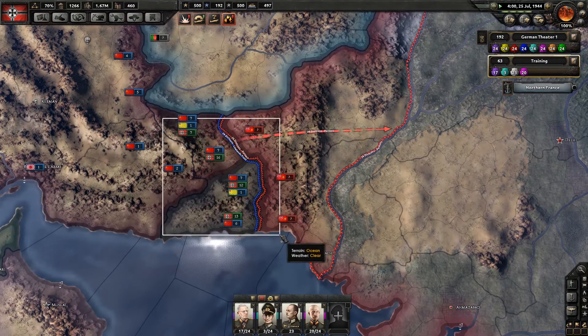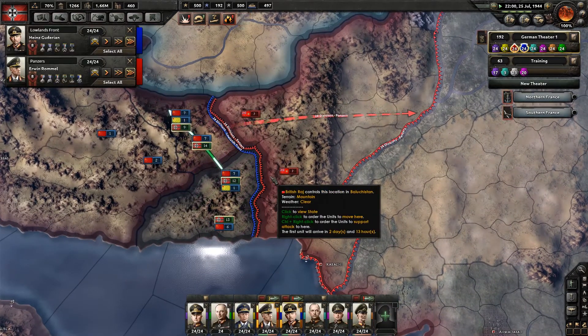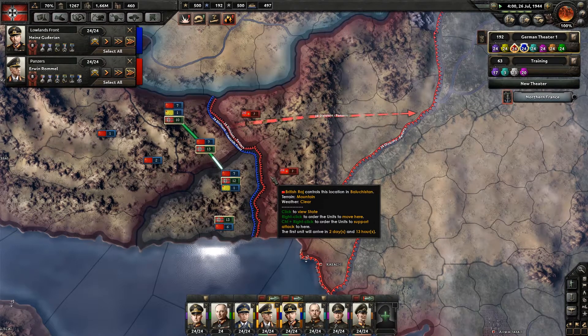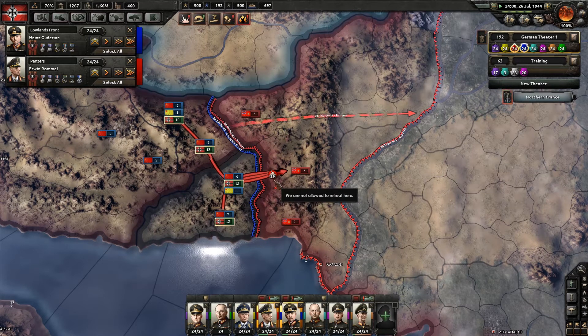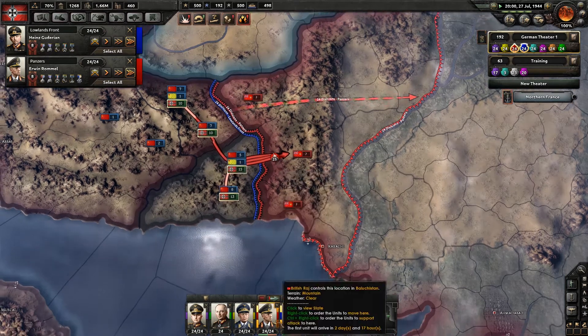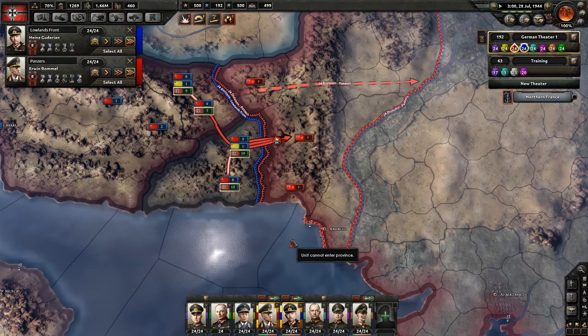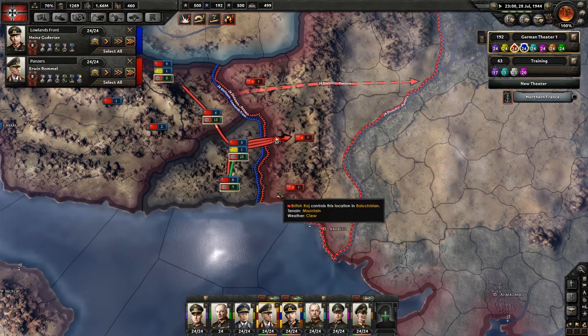Did we actually manage to make any sort of push into that? No. Now we're all sort of backing off because we are out of supplies. If you'd all just sort of push in here and get something done — I don't care which direction you come in from, just get in there and do something.